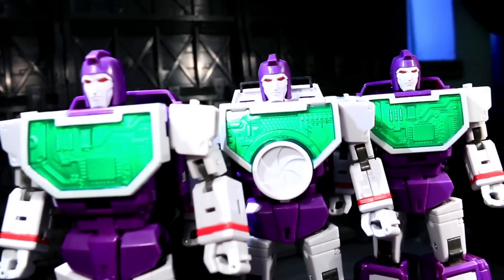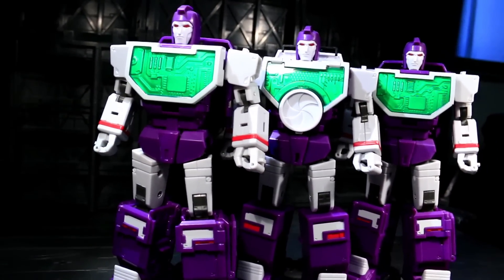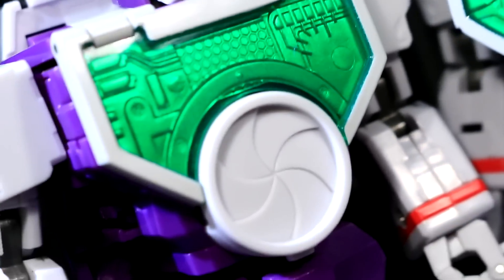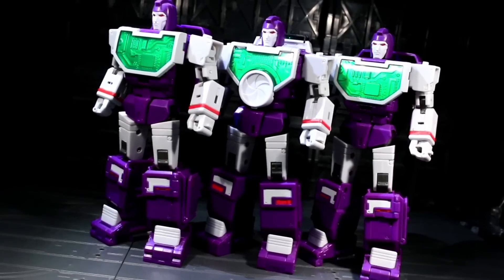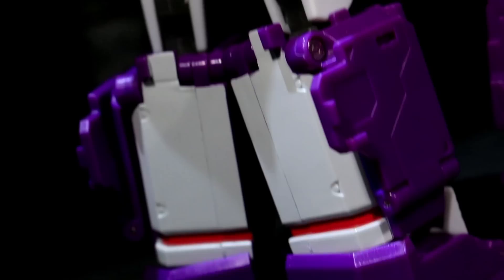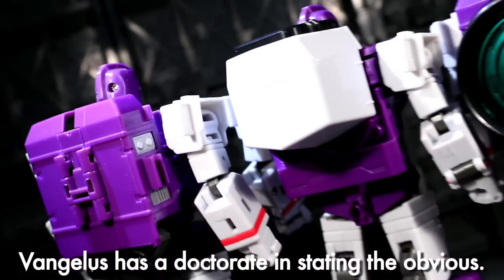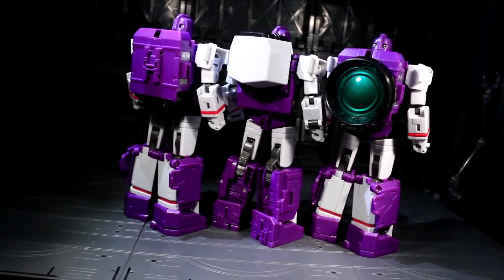The purple looks incredibly close to the darker hue that tended to show up in the cartoon, while the grey is a touch lighter and the green is translucent, revealing sculpted greeble stuff underneath. Those greebles are the main creative liberties taken in the surface detailing, while the Visualizers' grey foot panels are the biggest color liberty. Two of these guys have got purple backpacks, while Rangefinder's is grey as well. Basically, they operate within the animation-error boundaries of the old 80s cartoon to deliver three very obvious Reflectors.